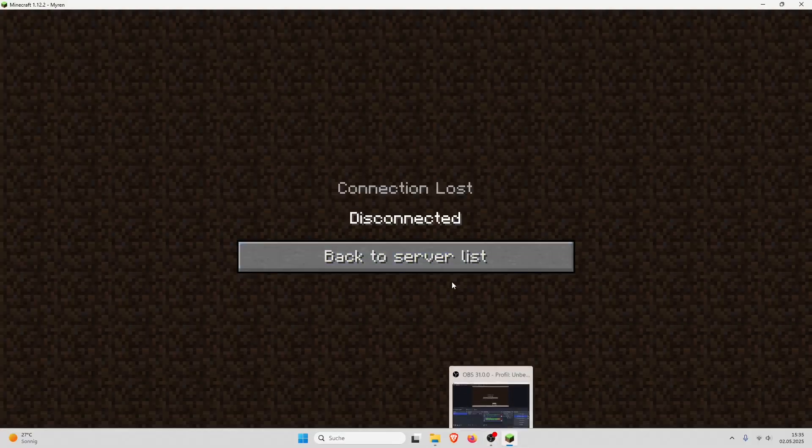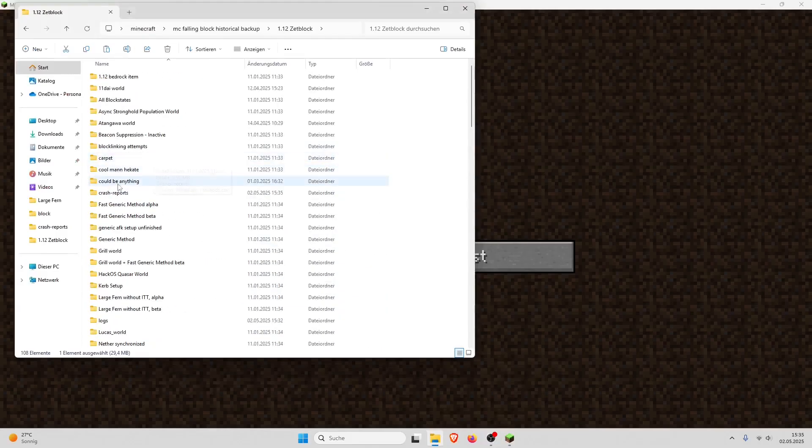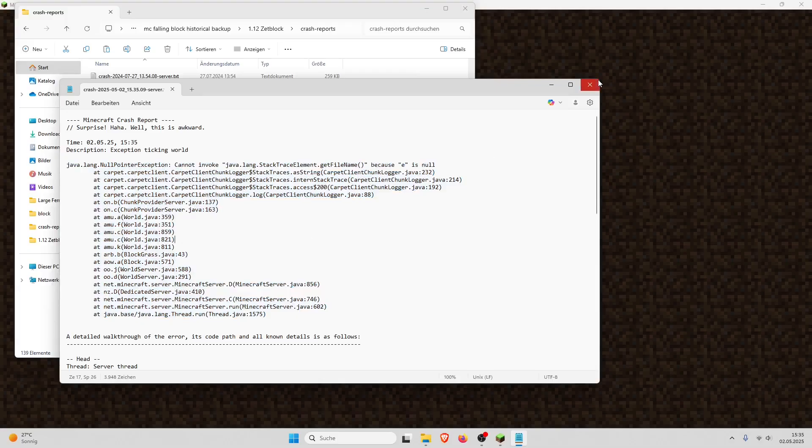It crashed the game. I should mention this contraption is very crashy. Let's look at the crash report — it's a crash in the carpet chunk debug tool. So maybe you should turn off the carpet chunk debug tool, because this contraption can crash it. That's something to keep in mind. Let's try this again.